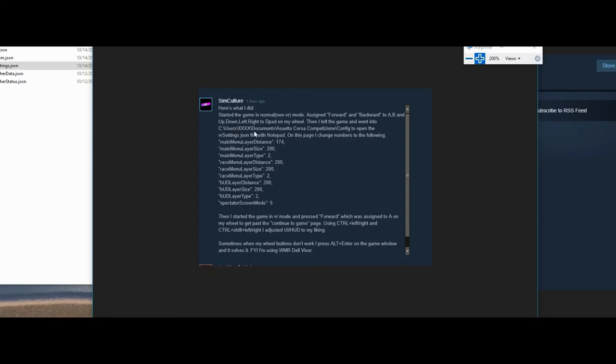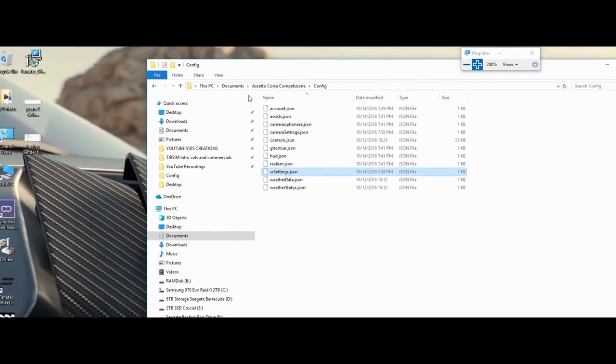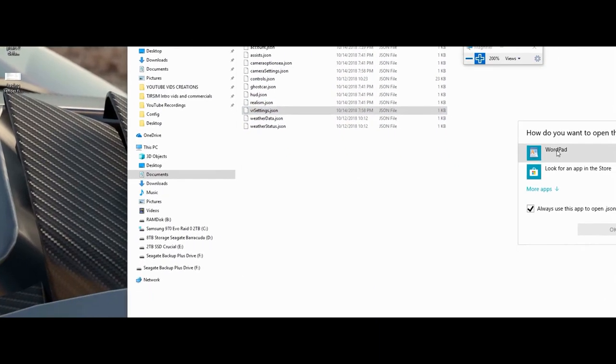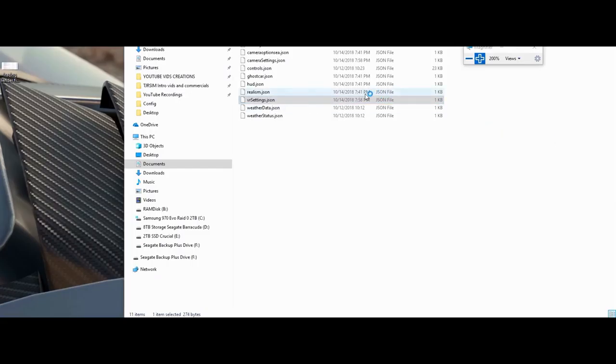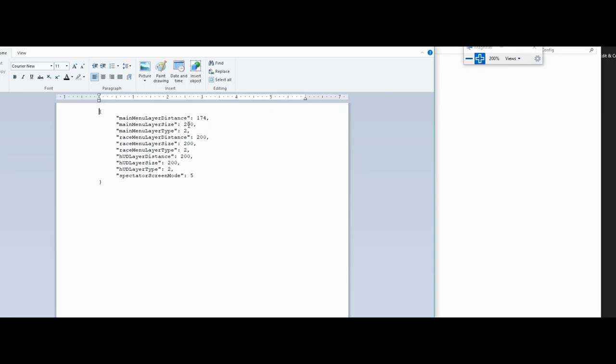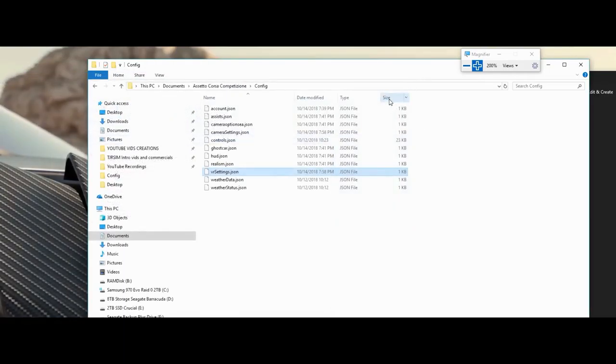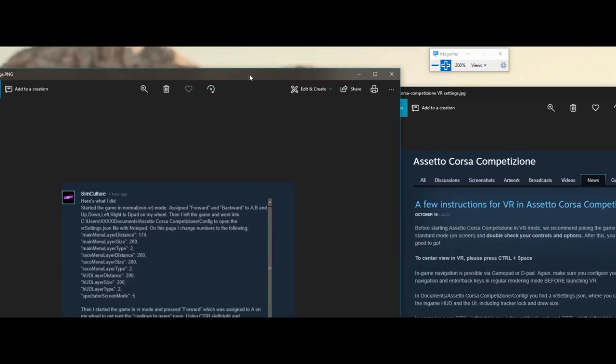I actually peek out of the headset and look at my counter on my screen to see where I'm at. Follow these instructions — you'll want to put them in your Users folder, your name, Documents, etc., find the config file and open up the VR settings JSON file. Open it in Wordpad. These settings are what you change. Simple as that. Thanks to the guy who took the time to do that.